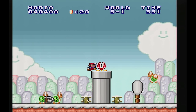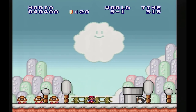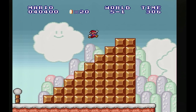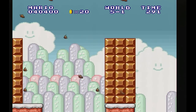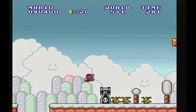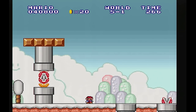I mean, piranha plants in upside-down pipes is a little crazy, but nothing we can't handle. Let's see if we can get up there — yes, we can get those high jumps. This one bullet bill is just zipping along. Now begins one of the things a lot of people don't like about this game: there is a wind mechanic, so we have to deal with that to get some extra speed for our jumps. Thankfully it doesn't last too long here, but I think it comes back eventually.